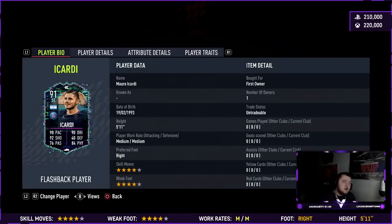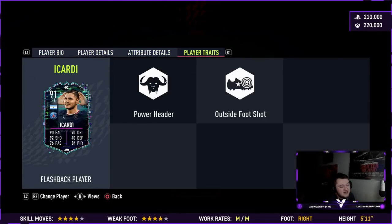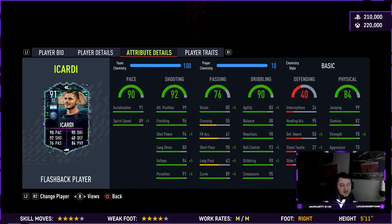Looking at his traits, he only has the outside of the foot shot — so no finesse shot here, which is a bit unfortunate — and powerhead as well, though I don't think that does much in game. He is very good in the air though. All of his Team of the Season cards have had 99 jumping and 99 heading. I believe that's going to be the same here: 99 jumping and 95 heading accuracy. This is a mad card, to be fair.